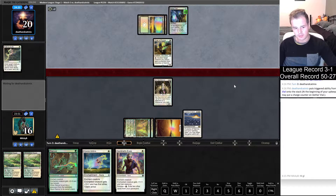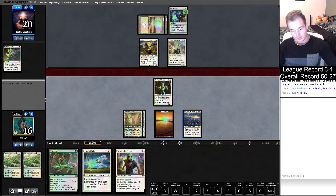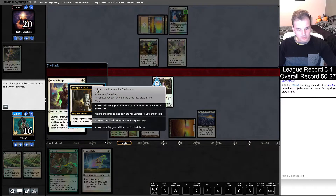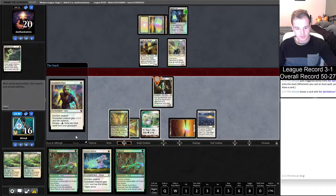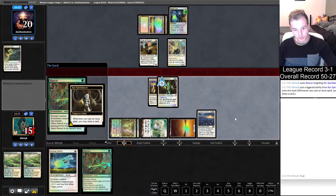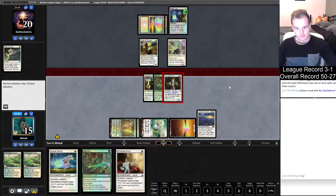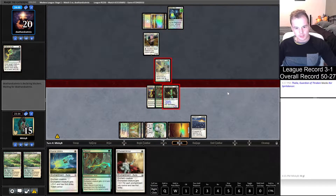I would definitely feel safer going in on a Bogle though instead of a Core Spirit Dancer, but I might not necessarily get that chance. Let's go Sentinel's Eyes plus Rancor - both of which we effectively get back if they do something to our Core Spirit Dancer, and then we can still get a nice little attack happening and get a couple of draws. Ethereal Armor looks really good to me. Trample, vigilance, seven power - let's see what our opponent can do to combat this.